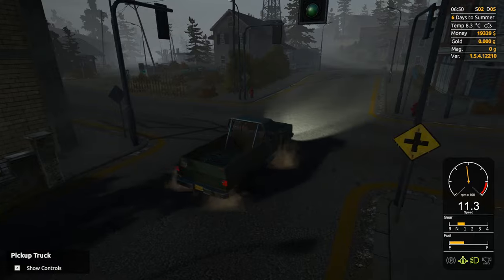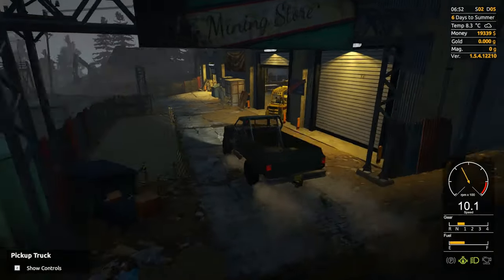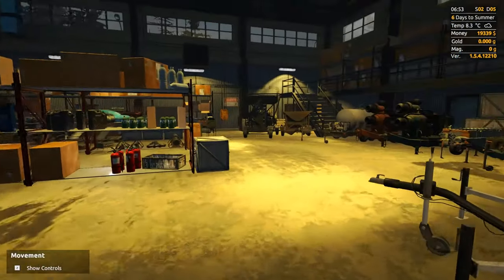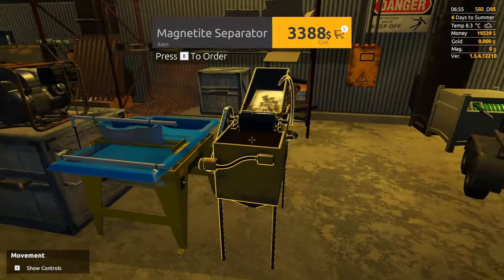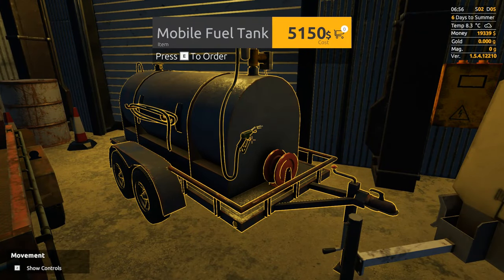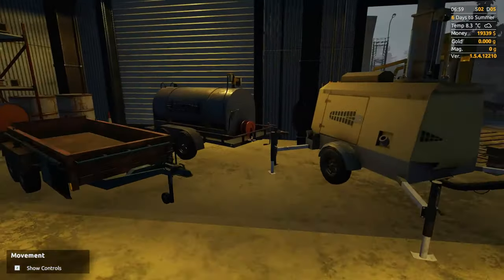Let's check the price on the fuel tank and the wash plant. I also want to see how much the magnetite trailer is — I think it's around $20,000, which is one of the reasons getting the magnetite isn't a big concern right now. The wash plant is $5,000 — not too bad. This fuel tank keeps getting more and more expensive: it was 49, then 51, now 50. I wonder if it has to do with the time of day or if it just gets more expensive as the season goes on.